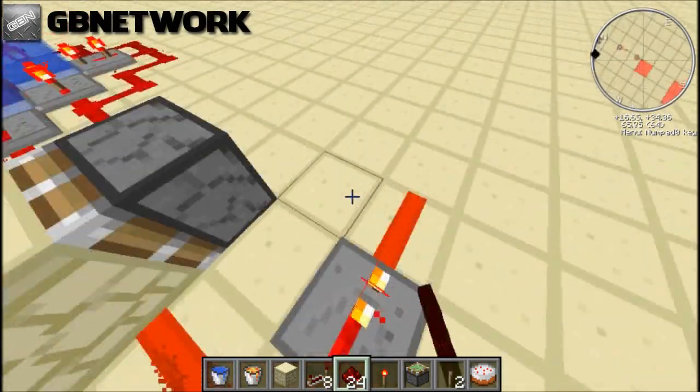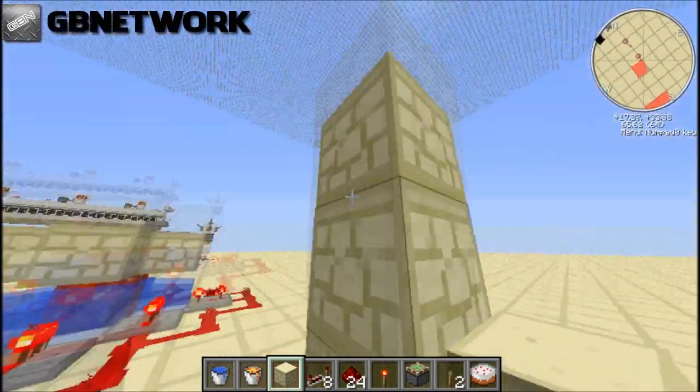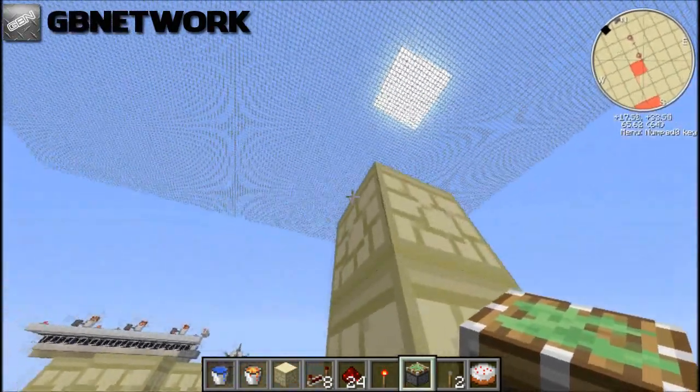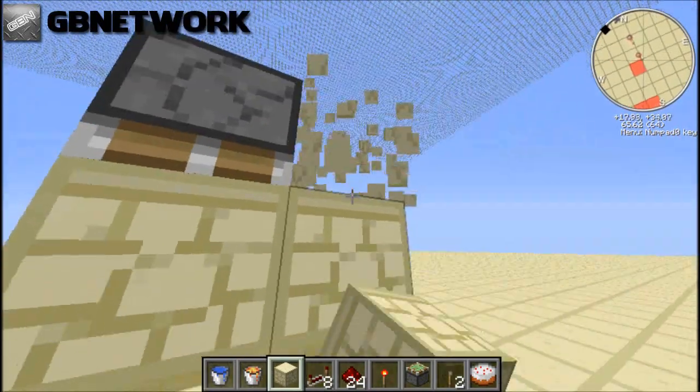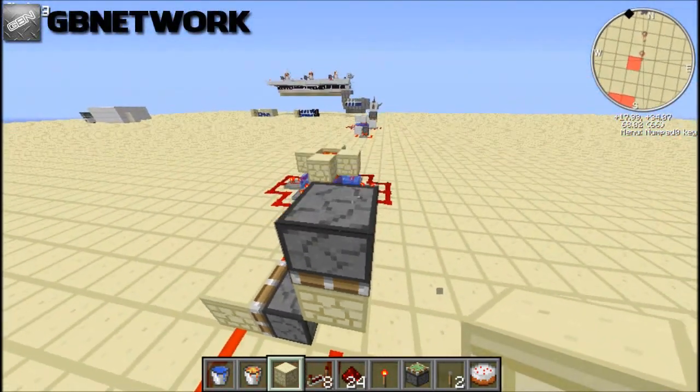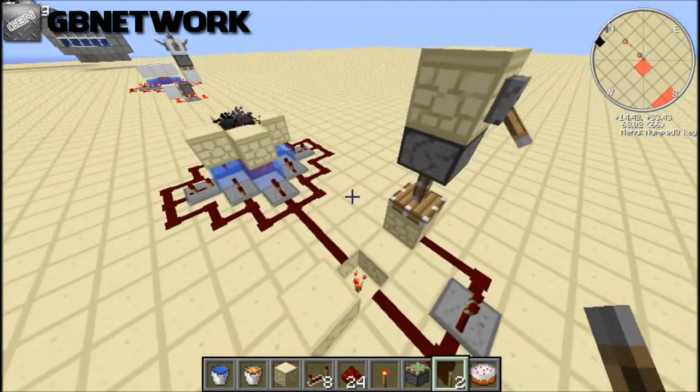Redstone, redstone, and then you put three blocks up, take a piston, and pull it down, and then a block, and then you can put a block above it, the lever, and then it'll start working.